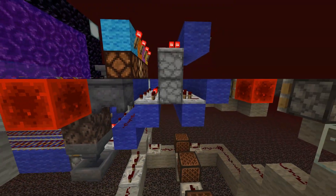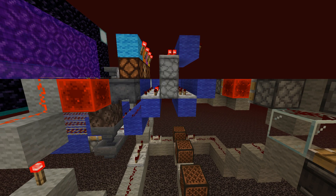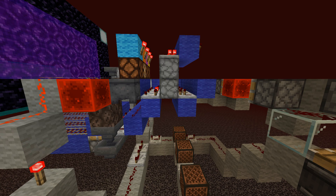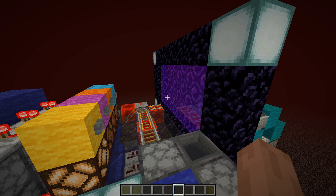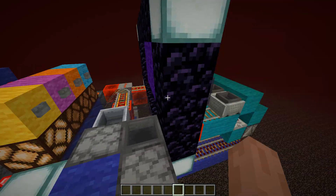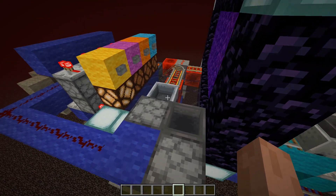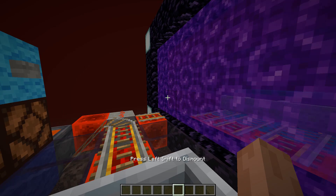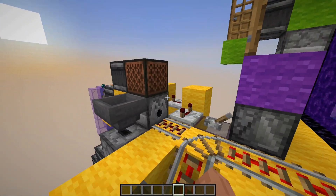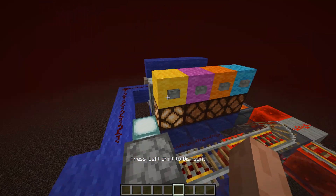The system would break if we sent two hopper minecarts in a row into the same location. For that we use this selector panel that prevents this from happening. Once a floor has been selected, the system remembers that and doesn't try to activate the same floor again. We can still go to the same location multiple times in a row using the normal minecart every time — we just prevent the hopper minecart from triggering twice.